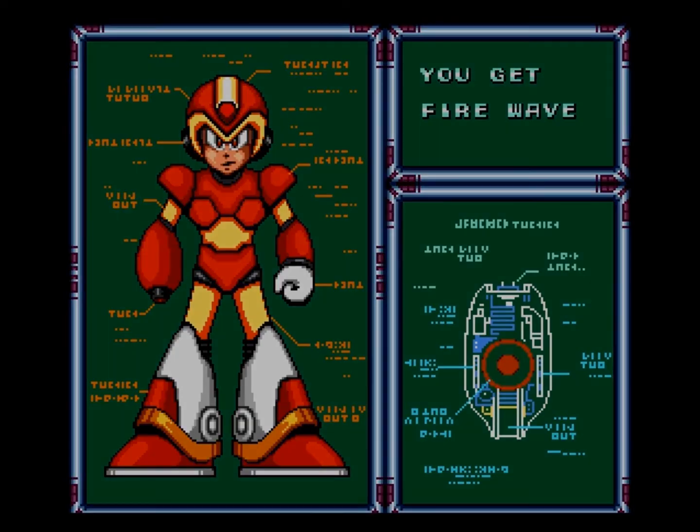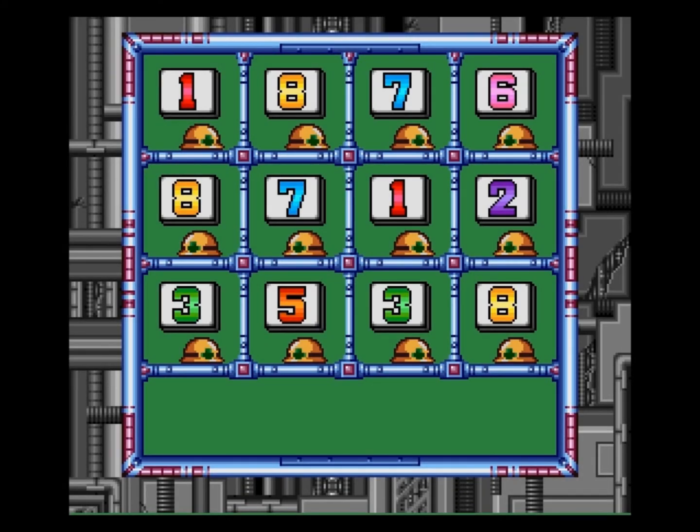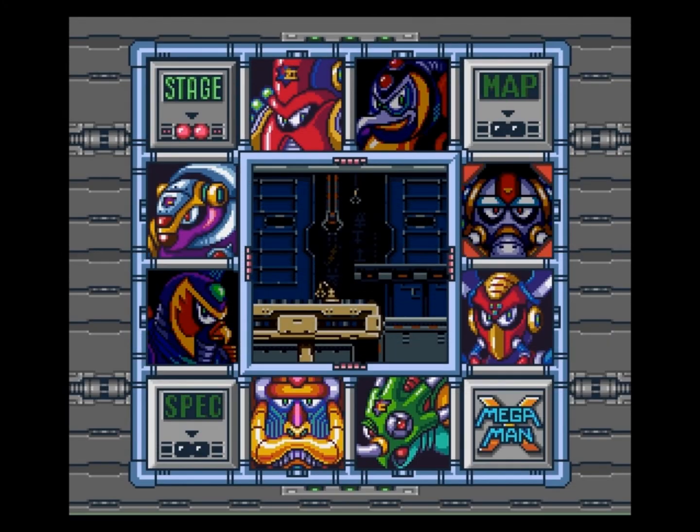Firewave — this is one of the less useful weapons in the game. It's got a really short range. But what are you going to do? Useless password is useless. And we're back to the boss select. Thank you guys for watching, I hope you guys enjoyed. I will see you guys later. Bye.